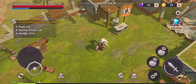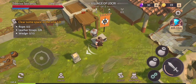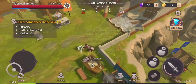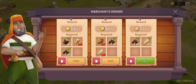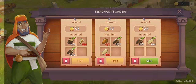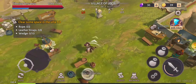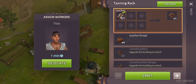We need gold — that's why we need gold. You can get gold simply by playing this mode right here, but we're not going to do that right now. I want to check on the tanning rack — we can make the workers in the village do it.